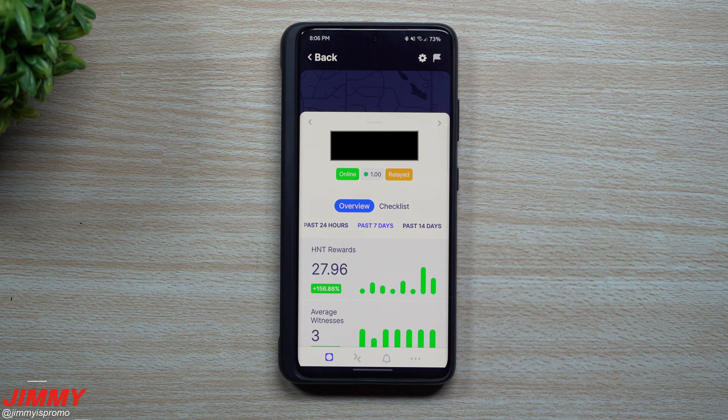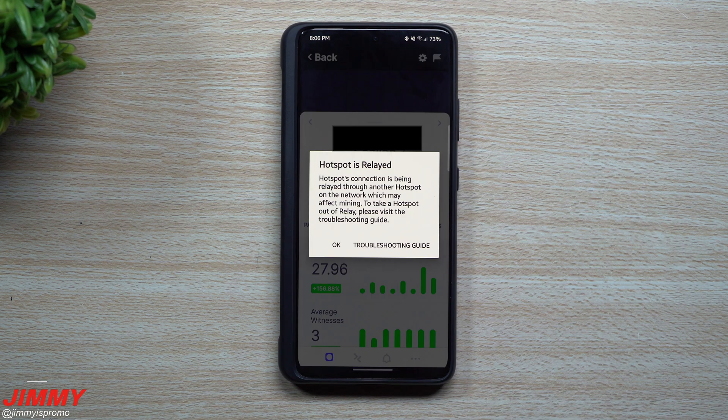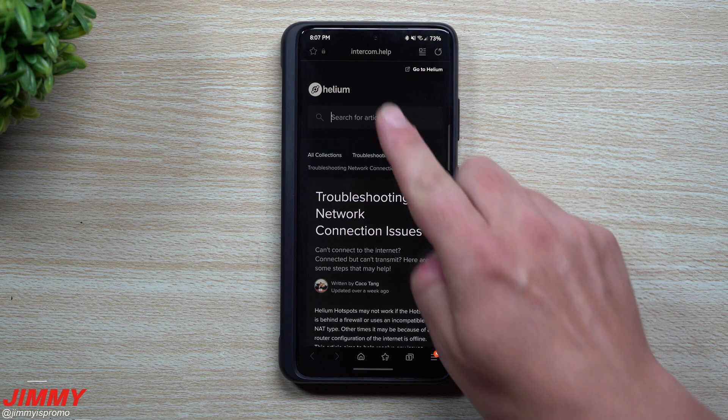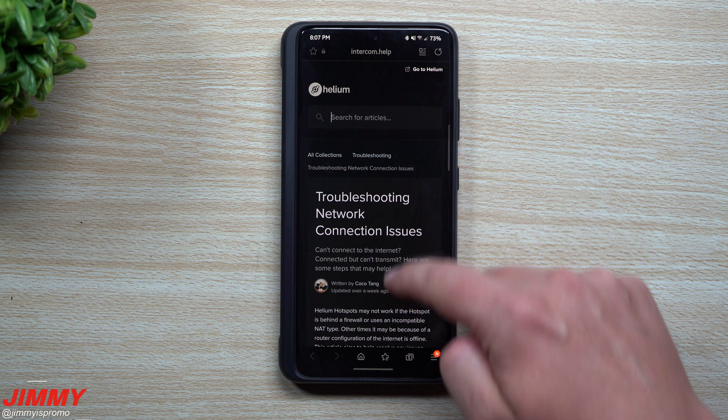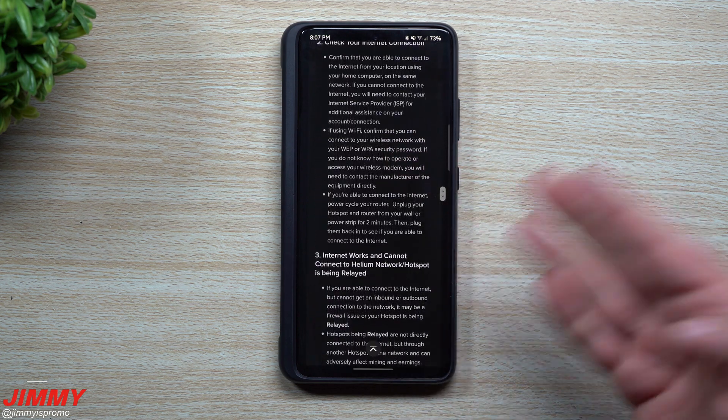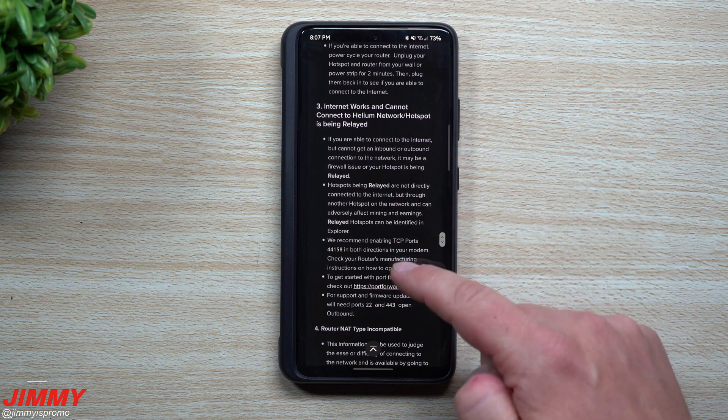If you want to learn more about 'relayed,' just tap on the word. It mentions that the hotspot's connection is being relayed through another hotspot on the network, which may affect mining. To take a hotspot out of relay, please visit the troubleshooting guide. I will be placing that link below the video in the description.